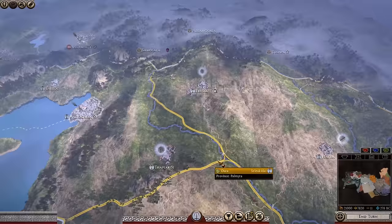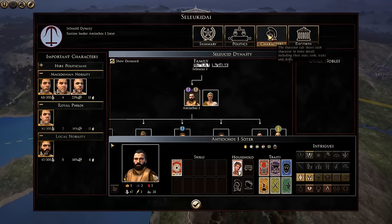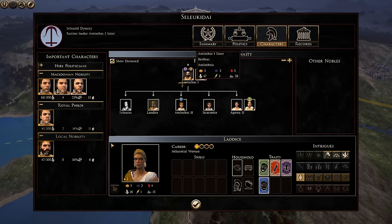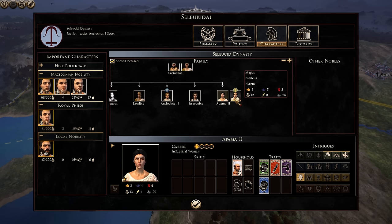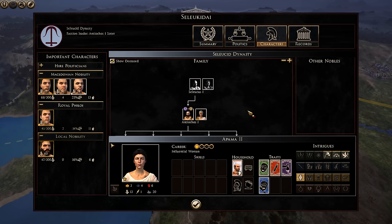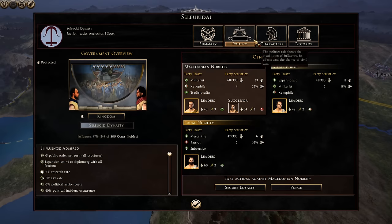You're playing as Antiochus I — a pretty badass character in history. Your son and heir is Antiochus II, age 13. You have Laodice listed as a daughter, Seleucus who is already dead, Stratonius age 8, and Appalma II who is married to the king of Cyrene, named Magus. Seleucus I, your father, is also dead. If anyone knows the historical specifics of these characters, please let us know in the comments.